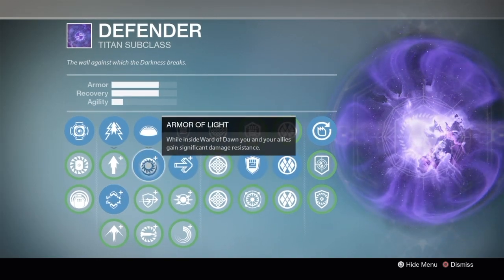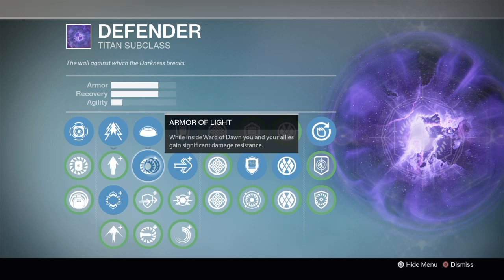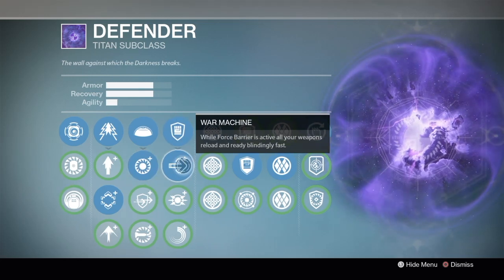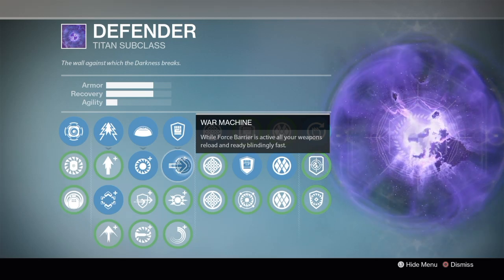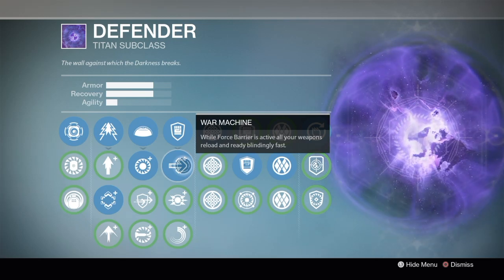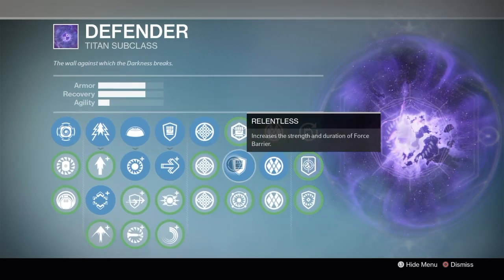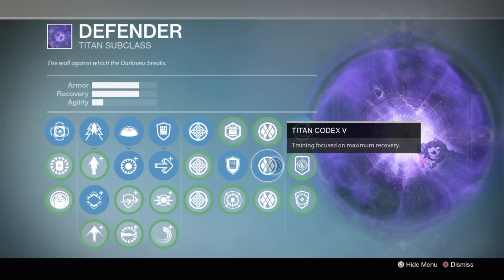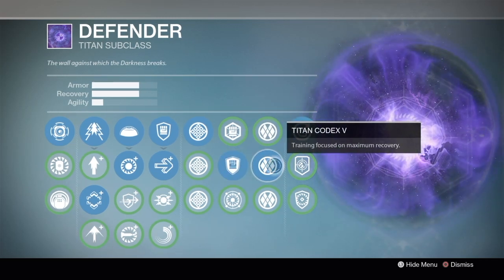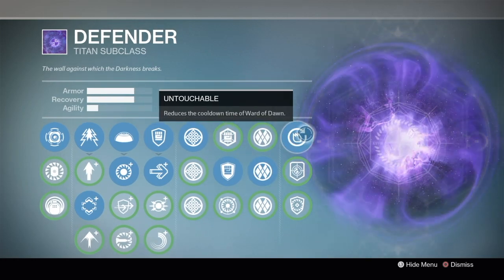Now this is a PvP build, so I'm going to be going with Armor of Light — so DON'T DISRESPECT MY BUBBLE! Next up is War Machine, so my weapons reload so blindingly fast they're already reloaded and I haven't even blinked my eyes once! Titan Codex 1 for the armor and recovery. Relentless will also make my overshield stronger whether I get it from a shotgun or melee kill. Titan Codex 5 for the recovery, and Untouchable, which gives me more armor and reduces the cooldown of Ward of Dawn.